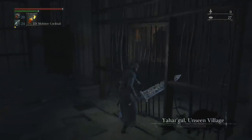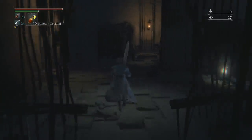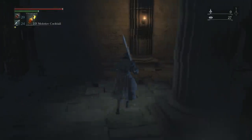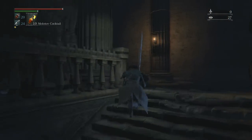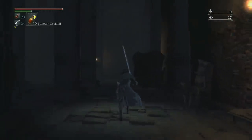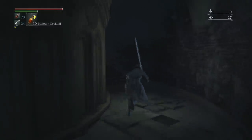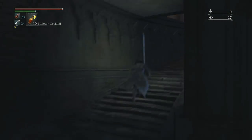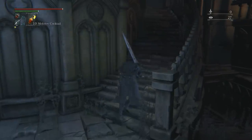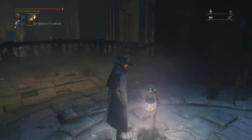I really recommend getting this mace early game because it is a lot of fun to use. Now we'll be running through this area — I'd recommend running past all the enemies just to get the mace and leave, then go recover your echoes. You will lose your echoes, so you might want to do this when you have no echoes, just in case you die. There is a lamp in here so you can come back anytime.